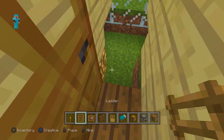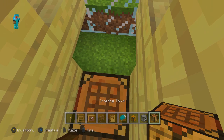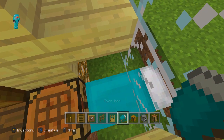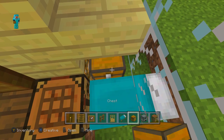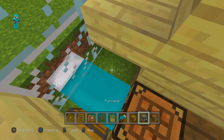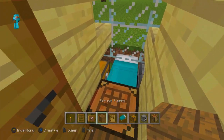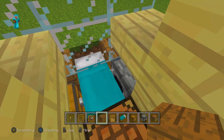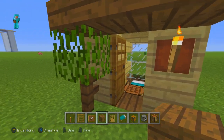Then you're going to place an oak door just like that. Going inside, place a crafting table right here, place your bed — I'm just using a cyan bed, you can use any color — and then place a chest right here and then a furnace right there.